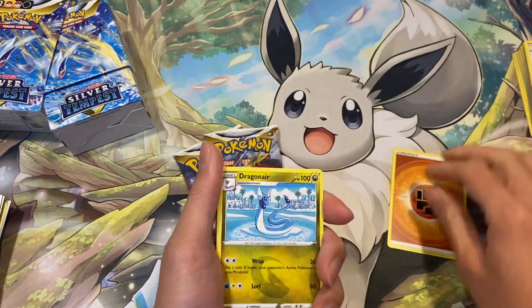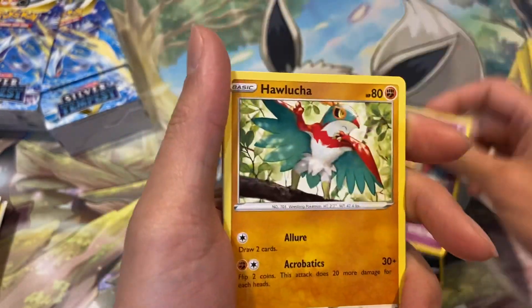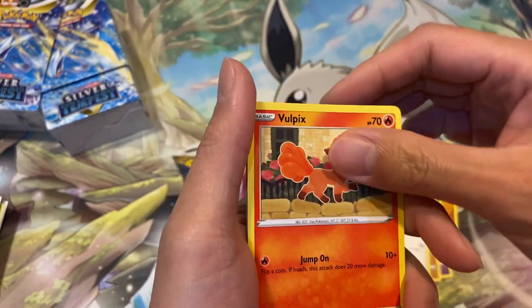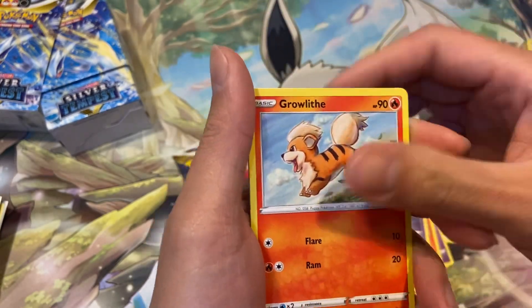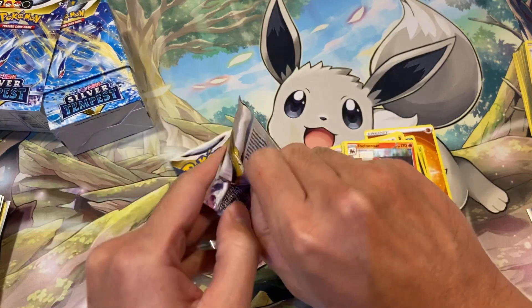White border code card — doesn't matter because you can get some Trainer Gallery cards in there. So we've got a Fighting Energy, a Dragonair, a Jynx, Hawlucha, Rufflet, Vulpix, Drowzee, Growlithe, Dratini. No Trainer Gallery card in this one.